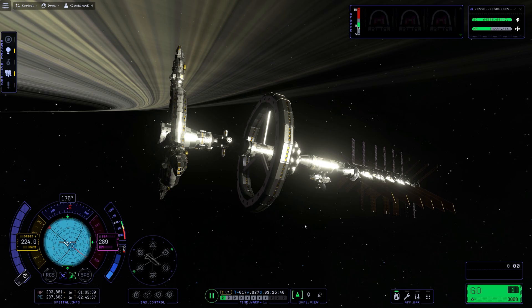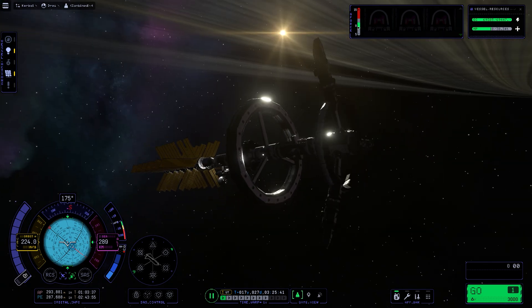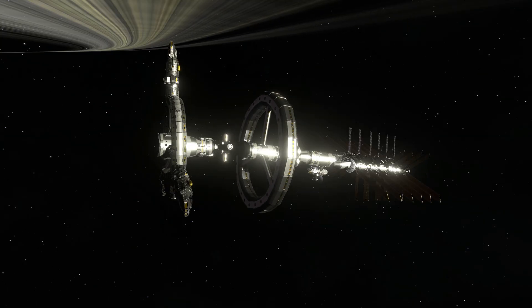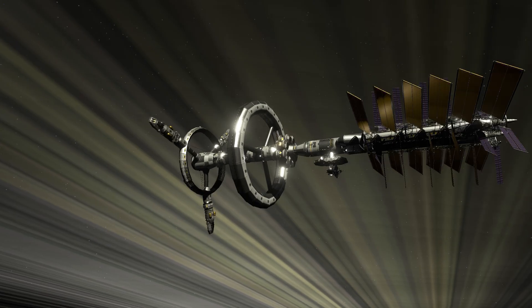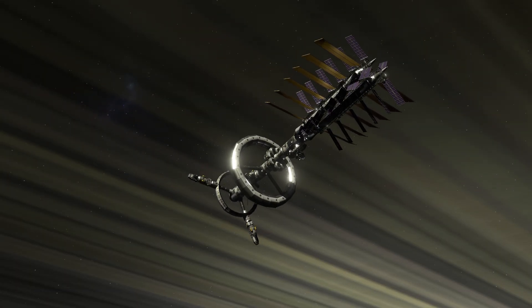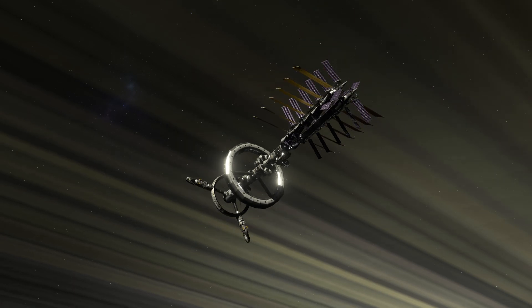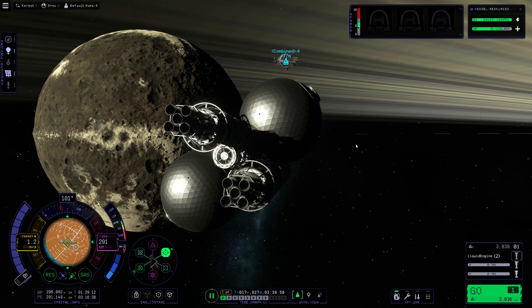But look at that — it actually looks kind of nice. It doesn't look big because we're pretty much very zoomed out. But those are a lot of parts, honestly. And those are big parts — especially the solar panels and the aircraft fuselages. Those are quite big.